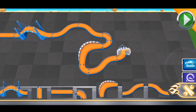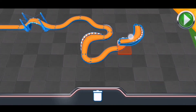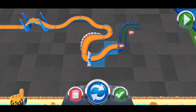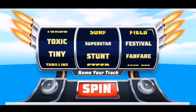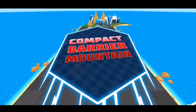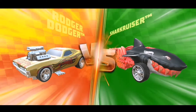Want to test your track real quick? Check this out! Just tap on a car and watch it go! Press the spin button for a random name or swipe the reels to create one. Choose your ride — race on! See the Roger Dodger versus Shark Cruiser!